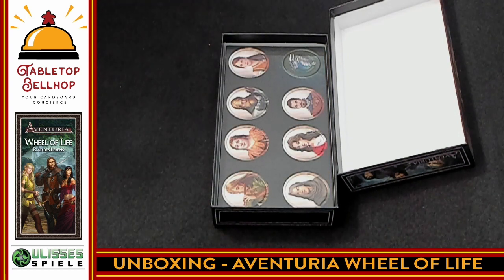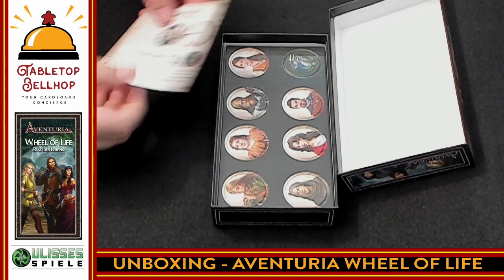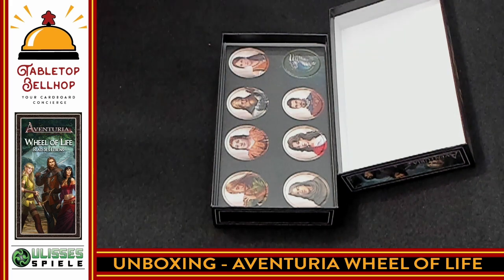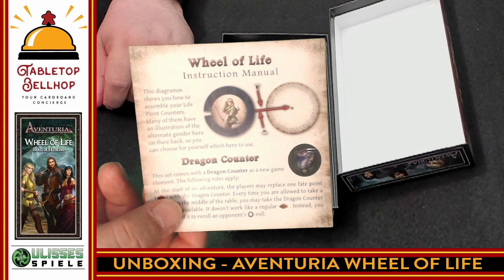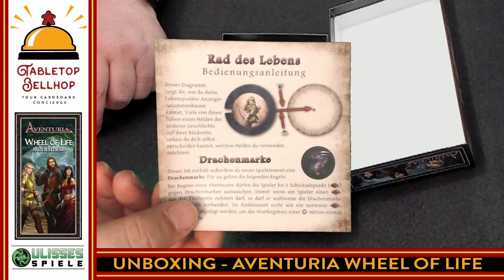I'm going to take a quick look at this dragon counter — it's a new game element with a new rule. At the start of the adventure, players may replace one fate point token. At the start of every game of Adventuria, you have fate point tokens equal to two times the number of players. You can swap one out for this dragon token, and whenever you're allowed to take from the middle, you can take the dragon instead. It doesn't work like a regular fate token — instead, you can discard it to re-roll an opponent's die roll. Normally fate counters let you re-roll your own rolls, but this lets you re-roll the opponent's. That's really cool — I didn't know we were getting a little bonus expansion. It's in English and German, so it works for both versions.